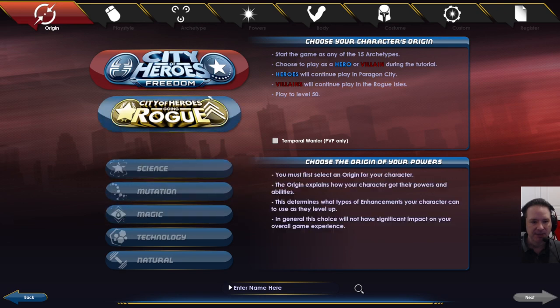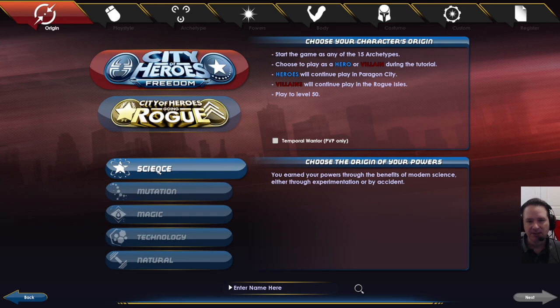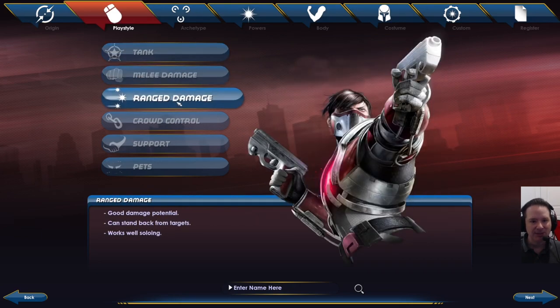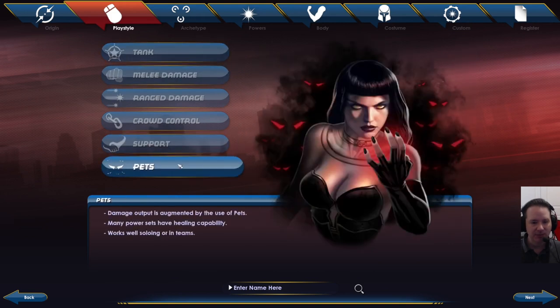The next thing you've got to pick is your Origin — this is just flavor. Think about the character you want and pick one, or pick one randomly; it doesn't really matter. Then think about your play style: do you like to be a tank, do melee damage, range damage, crowd control? You have all kinds of different choices here, and this is largely what you're looking for out of the game.